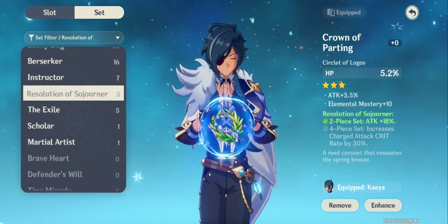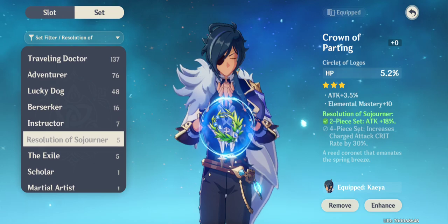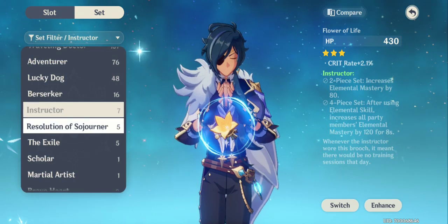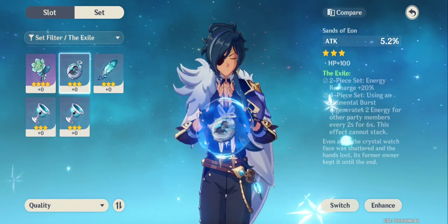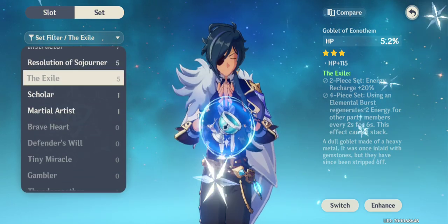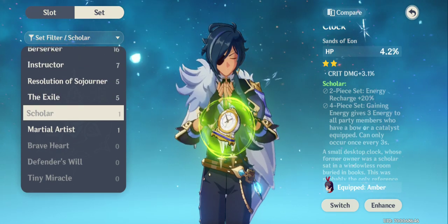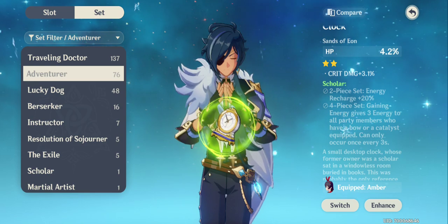Each artifact set is suited to different roles. Check different sets and their effects — some are good for damage dealers, some for tanks, some for healers. For example, Instructor is focused on Elemental Mastery, Traveling Doctor is for healers, and Defenders Will is for defense. Explore the different sets available and pick what fits your character role.